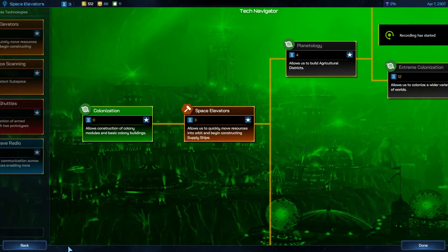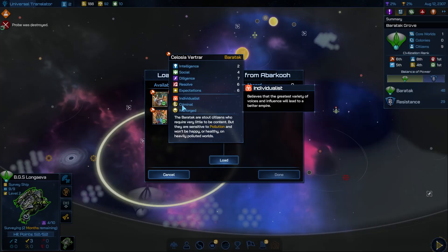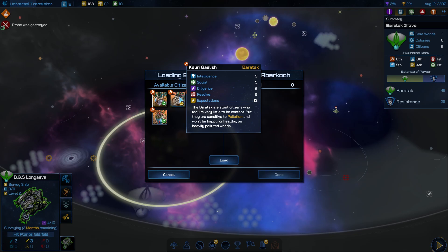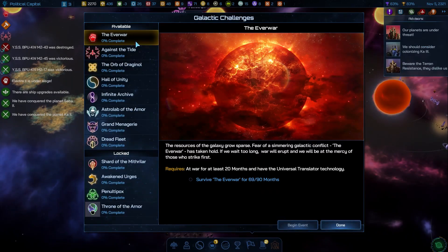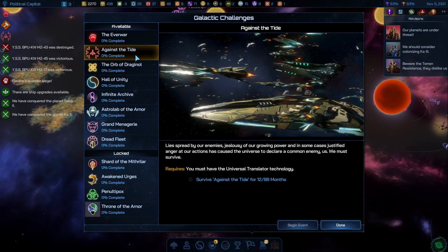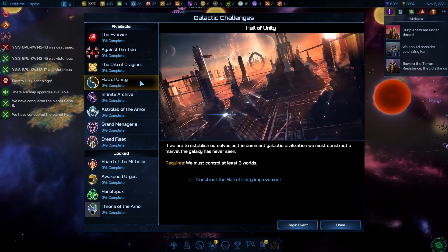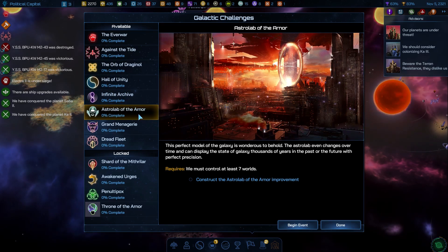Many of the mechanical systems in GalCiv 4 feel underdeveloped or poorly balanced. Like the sectors, a lot of this seemed like a good idea on paper, but the execution feels lacking. For instance, every unit of population is represented by a citizen with an array of stats, but actually engaging with them and trying to appease them is tedious, and the rewards offer so little benefit that the process feels pointless. Likewise, Galactic Challenges are events you can trigger that reward significant victory points, but the stories behind them are extremely simplistic, and their main benefit is just shortening the busy work of finishing a game you've already effectively won. Mechanically it's sound, but it furthers how bland and without identity GalCiv 4 feels.